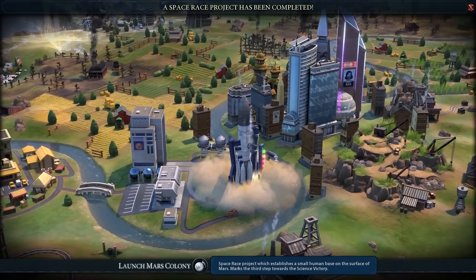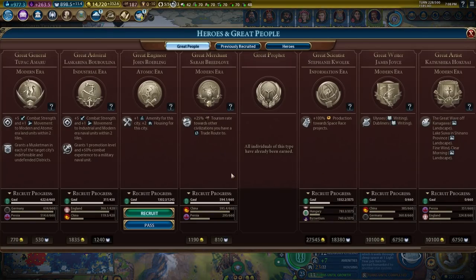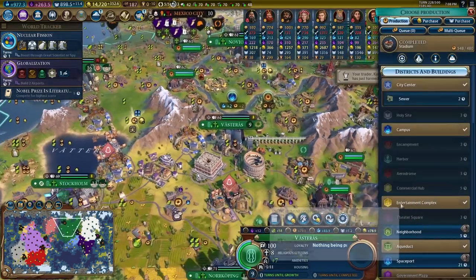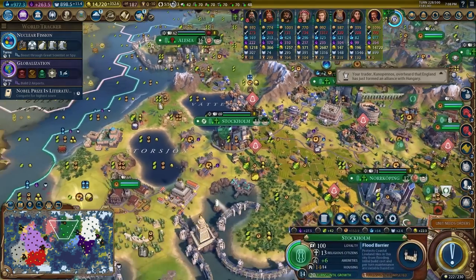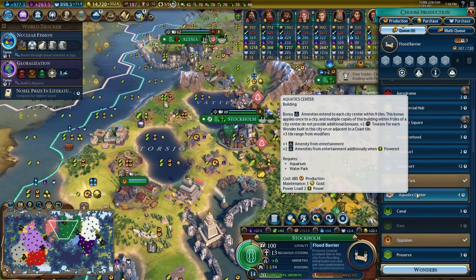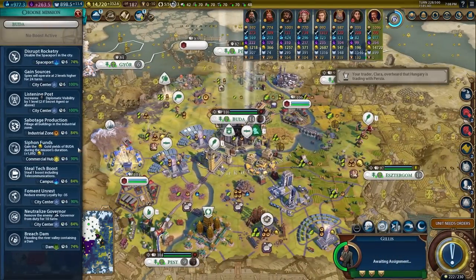Just a few turns later I launched my Mars Colony and immediately started working on the Exoplanet Expedition. The capital was already size 23, but I got a Great Engineer giving +1 amenity and +2 housing, and since I had the Mausoleum that meant I had 3 charges on this Great Engineer. The next engineer up would give +3 amenities and +4 housing, so I figured I'd use them in the capital to see how big I could grow the city.